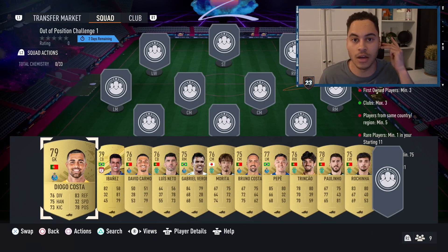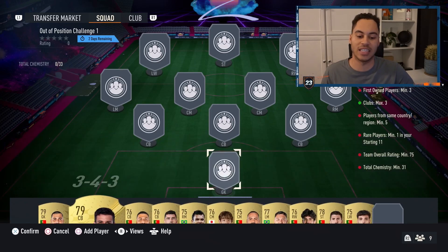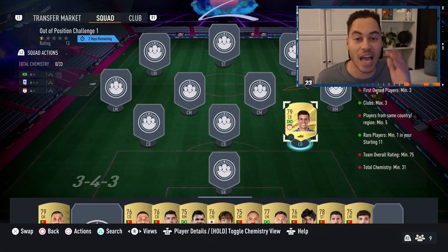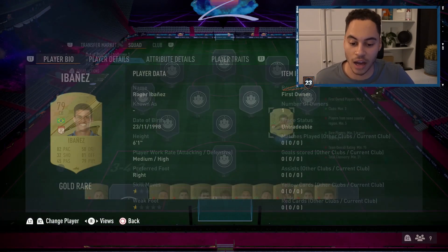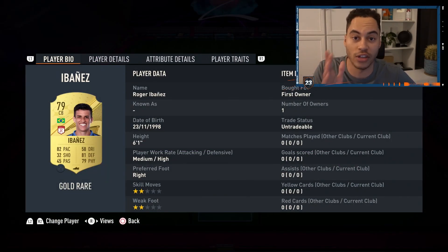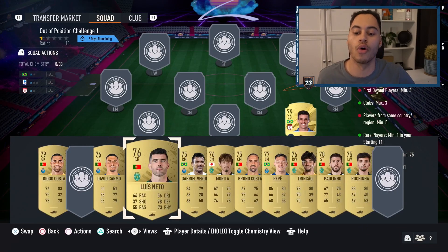You need three untradable players. One untradable player can be any Brazilian or Portuguese centre back — I've got Ibanez here. Your other two untradables either need to be from the same club as that card, or from FC Porto or Sporting.